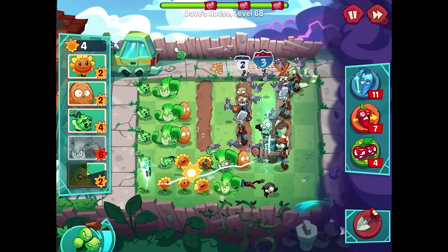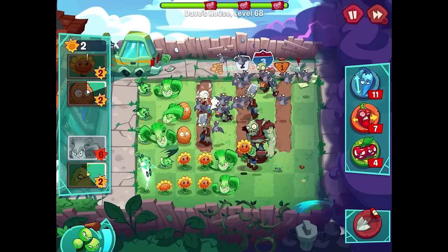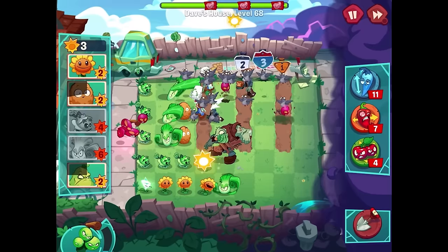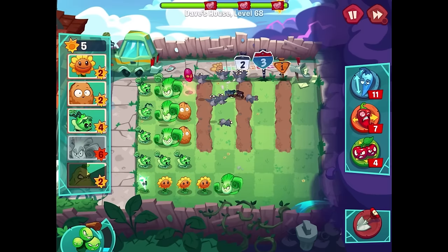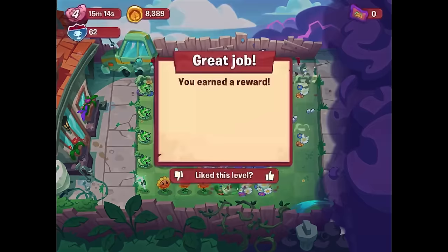We're almost there when it comes to getting another Grapes of Wrath — that might end up making a difference. The bonk choy is going to get squished. The gargantuar is down for the count, which means we only have a little bit more left to survive. I'll squash the pigeon zombie because he's just making more zombies for us to deal with. That was much better. I didn't have to use any power-ups or anything — we got through it no problem. I'm pretty sure Moe doesn't remove any bonuses by using him.